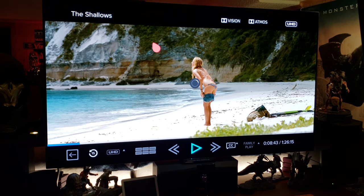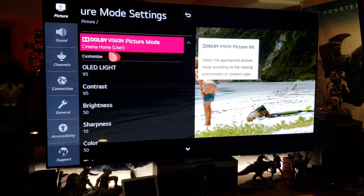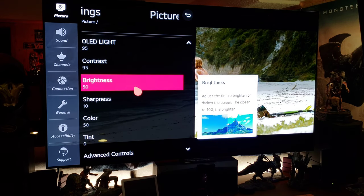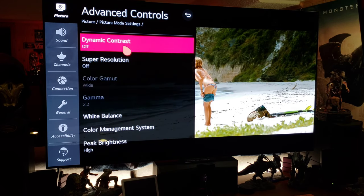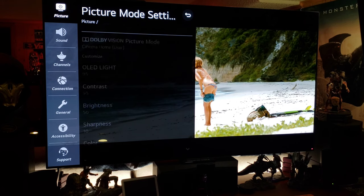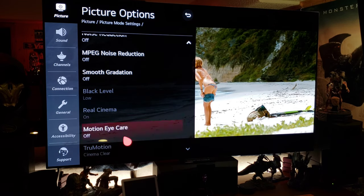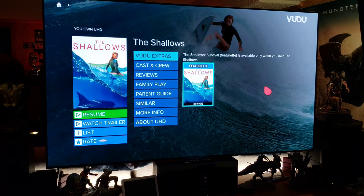Let's look at the settings for Dolby Vision. We're going to be on Cinema Home picture mode. I'm at OLED light 95, contrast 95 — because I'm sitting five feet from this 65-inch TV and I don't need it to blind me in a dark room. Brightness 50, sharpness 10, color 50. Advanced controls: off, off. White balance at Warm 1. Peak brightness: high — that's automatic for Dolby Vision, leave it there. Picture options: off, off, off. Motion off. True Motion is automatically on. Those are my Dolby Vision settings.